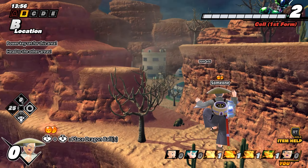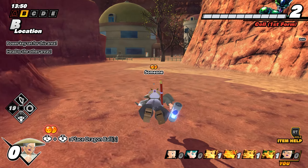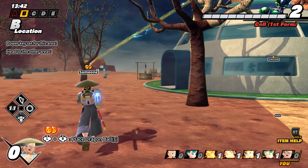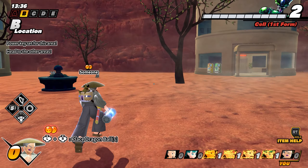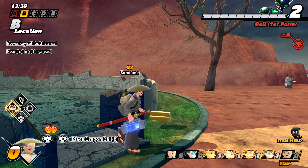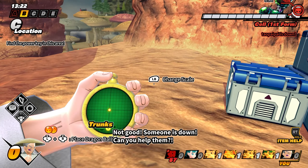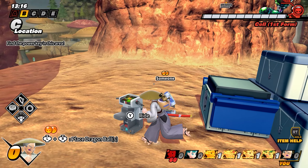That was a waste. We may as well go look over here. This is a level three radar so we can see very far — this should be a pretty quick collection. We need to start getting some cubes because we have no charge power. If we want to get the dragon balls off Cell, if he has any, or tank a hit, we still take damage but at least it'll give us a chance to escape and survive a little bit longer. We need cubes — that's handy but I wanted the cubes, man.